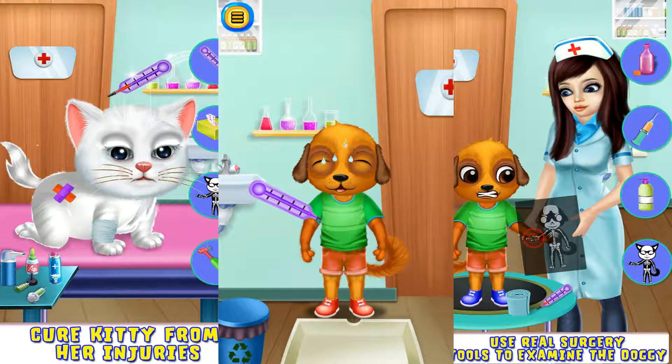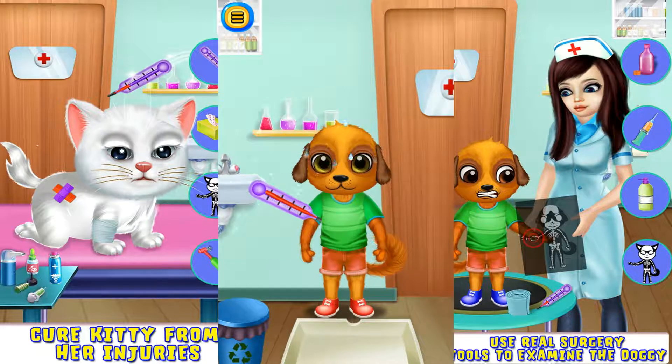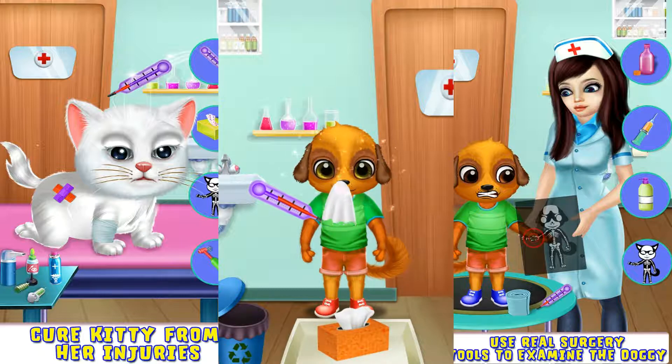Why is he sweating so much? Use the thermometer to check the body temperature. Let's give him the drink. Look, the body temperature is getting high. Use the hanky — that's perfect.